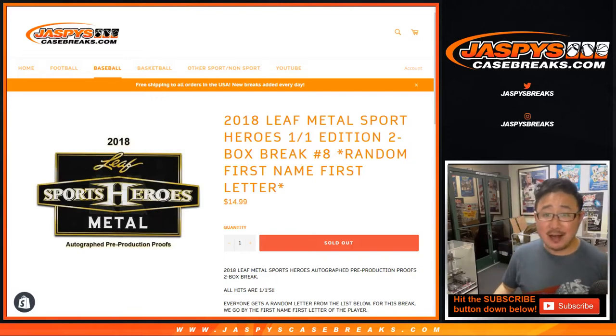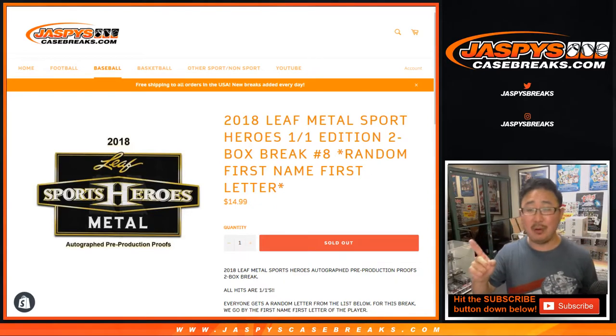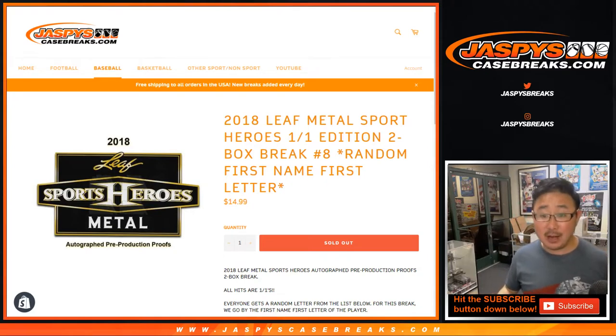Hi everyone, Joe for Jaspi's CaseBreaks.com coming at you with 2018 Leaf Metal Sports Heroes 1 of 1 edition. Two cards in this break, both are 1 of 1s. This is a random letter break — the first letter of their first names.